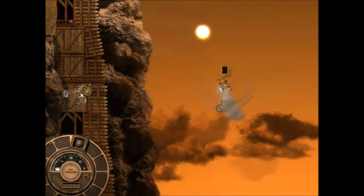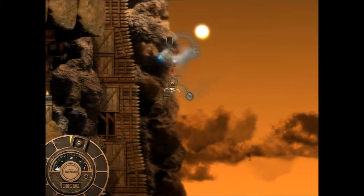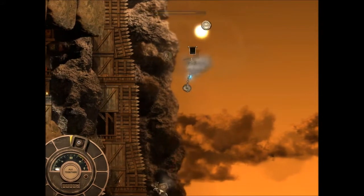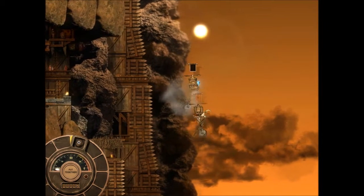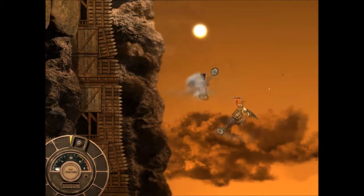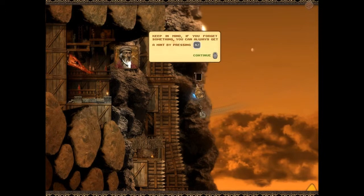Is that me all the way over there? So no keyboard I guess - I have my hands on the WASD keys just... What are these coins, useful or something? So apparently he's going to talk to us every time we get hit. Not bad at all for the first time - keep in mind if you forget something, you can always get a hint by pressing Alt.